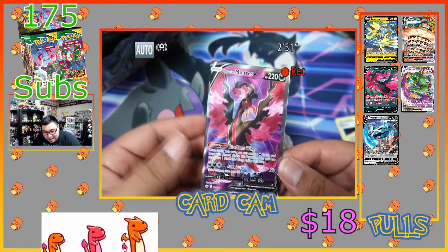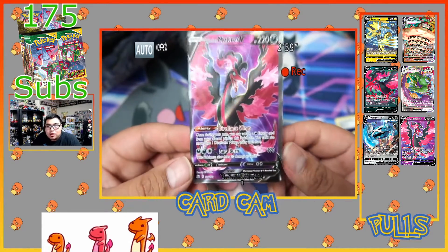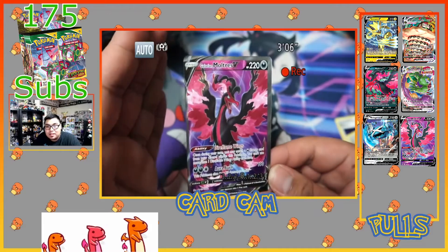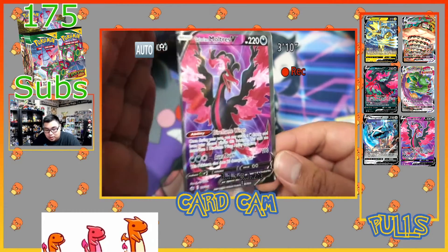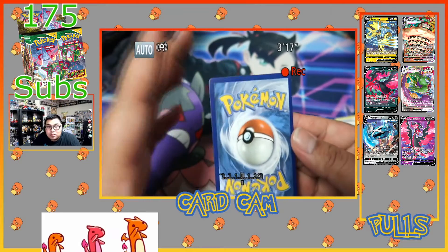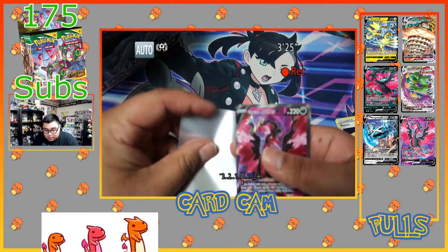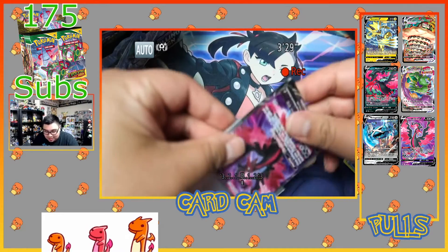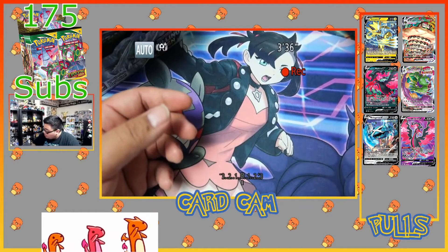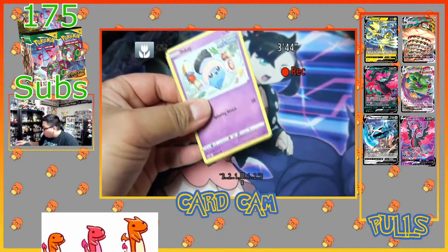The centering is garbage. We got Galarian Moltres V full art! If we got the alternate artwork version we would've gone crazy. This card is gorgeous but the centering is absolutely horrendous — it's almost going off the edge on the top left. Look at this border, it's so thick, and the back isn't much better. It's still a really nice card, just the centering is unfortunate. Galarian Moltres V full art, let's go — first full art, maybe not the last. We also got Rapid Strike Inteleon, I love that card.